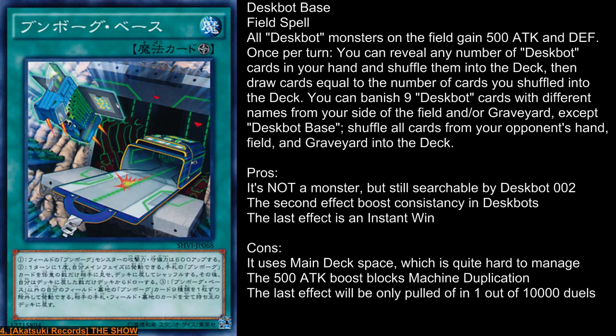It is kind of bad that the first two effects collide with each other in one sense, but it's alright I guess. With Despot Base, Inferno Reckless Summon might become more relevant since you can't use Machine Duplication as effectively anymore. I most likely will play Despot 9 once and Despot Base once or twice, but not three times because three copies would be way too much. So that's my opinion on those two cards.